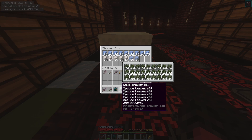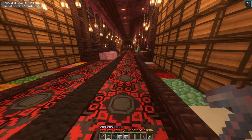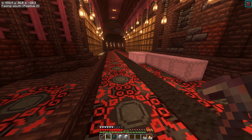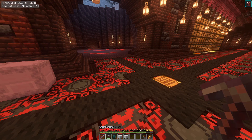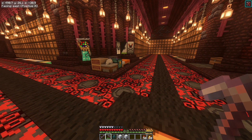Well, we got a shulker box of leaves now. I need a plan B — we need a plan B pronto. I guess what we can do is just fill up our inventory and not use the full thing.